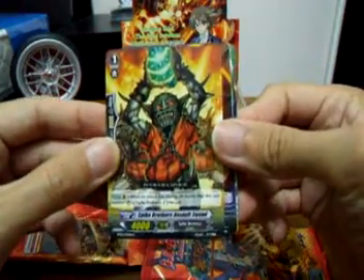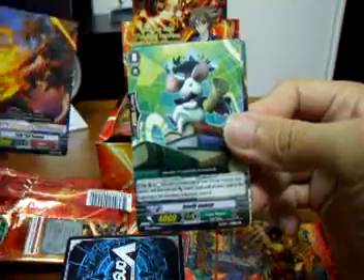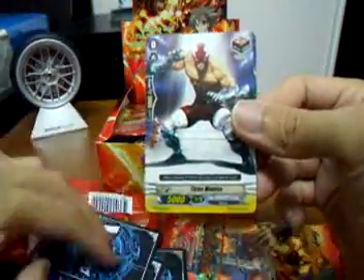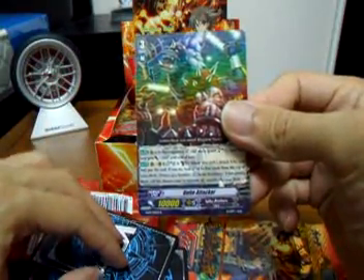We are coming to an end. Spike Brothers, Assault Squad, Iron Tail Dragon — second one I got. Entity Mouse, common card, and a rare Unite Attacker.